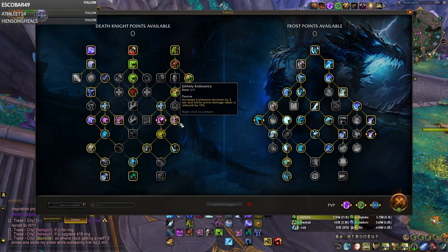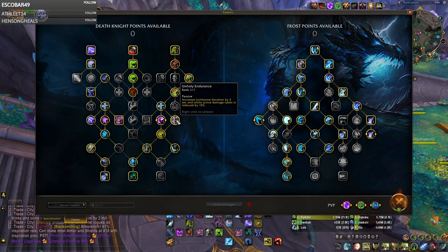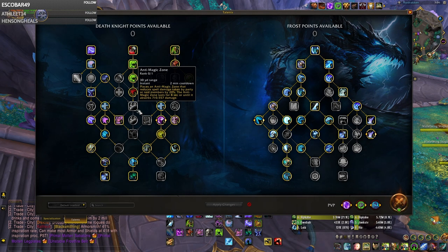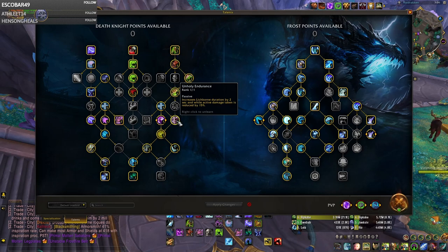This build also offers you a really strong defensive cooldown in Lichborn. You take 15% reduced physical and magical damage for 12 seconds, which is really nice because Death Knights struggle against physical damage right now. I also prefer it over Anti-Magic Zone because you don't need to rely on teammates standing in it, and it's a more selfish choice where you can move around the map and have better defense in my opinion.